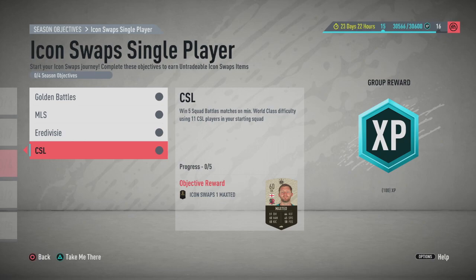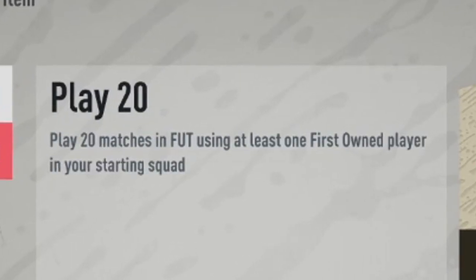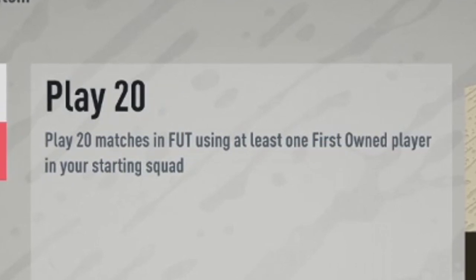Then you've got the progress objectives: score 20 goals with first-owner players, and play 20 matches in Fut using at least one first-owner player in your starting squad. These two are ones to complete gradually over time.